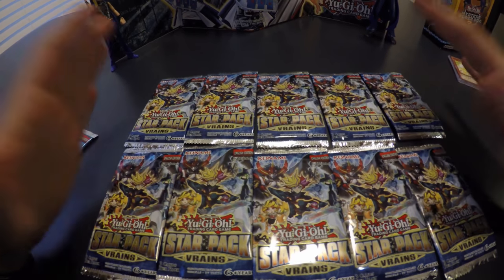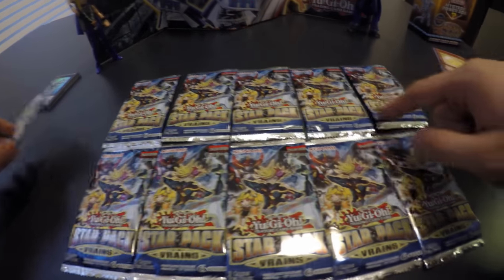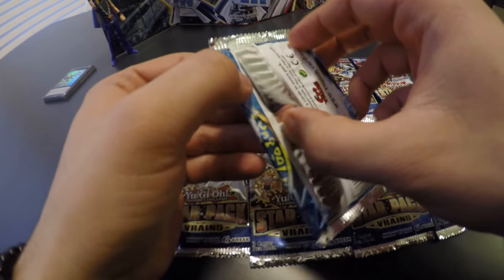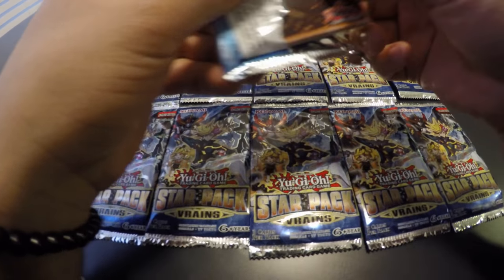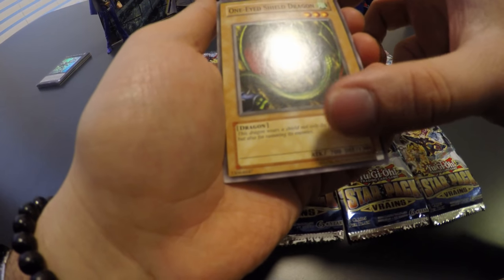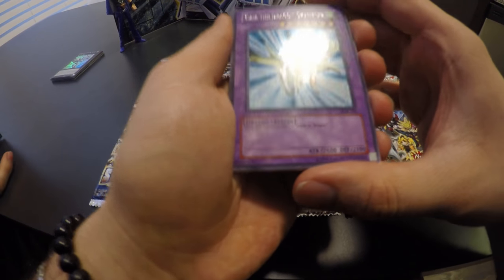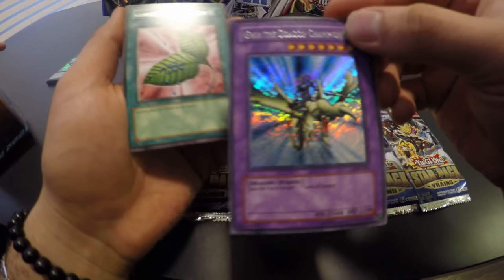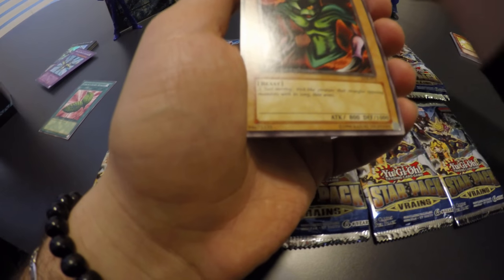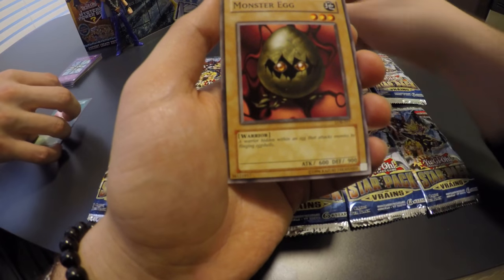In this boxing of the packs we have ten of the Star Pack V-Rain packs — three cards each. But before we move on we have to open up our Legend of Blue Eyes White Dragon. This is an old pack, a legacy box. Look at that — Power of Kaishin, One-Eyed Shield Dragon, Mystical Sheep Number Two, Gaia the Dragon Champion — I will take that, it's a nice looking boy — Goblin's Secret Remedy, Green Phantom King, Larvae, Machine Conversion Factory, and Monster Egg.